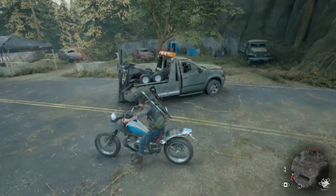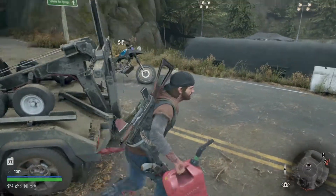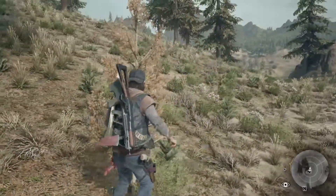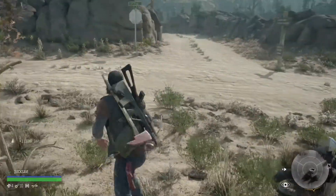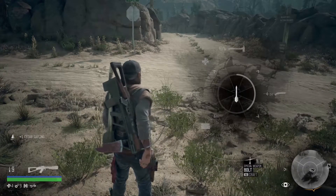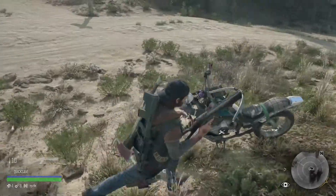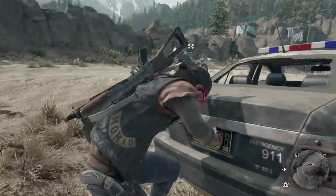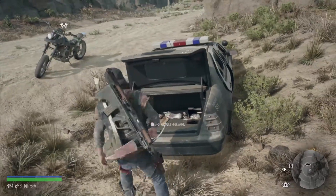If you see a car like this, make sure to stop. There will always be a fuel can on the back of the car. Crafting is really important in Days Gone and these setter saplings actually make you able to craft some bolts for your crossbow. A police car is actually the only car you will always find ammunition in — just open up the trunk and get that stuff out.